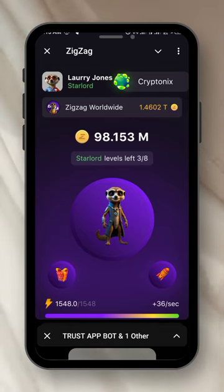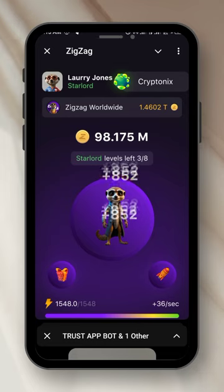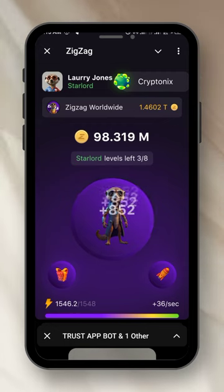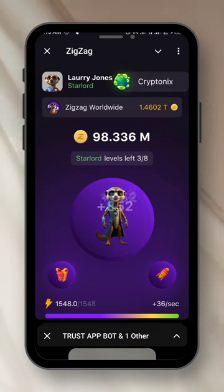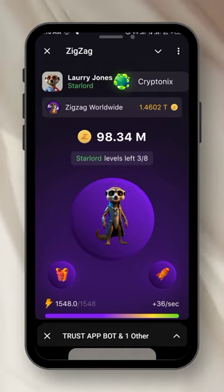I'm on Star Lord level 3, and I have 3 out of 8 levels done — so 5 levels left at this stage. When I tap the circle, my coins increase. My level gives me 852 coins per tap. It starts at 1 coin per tap and increases as you level up. That is how tapping mining works — as you tap, your coin count increases.